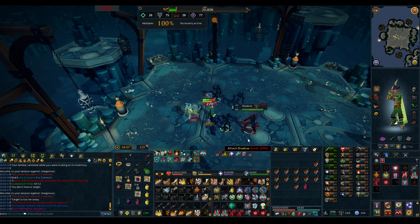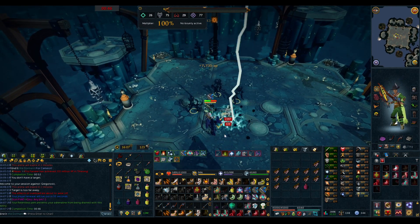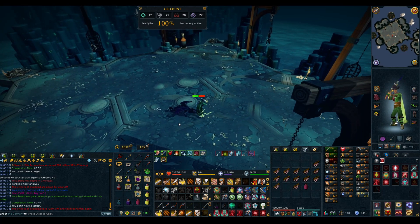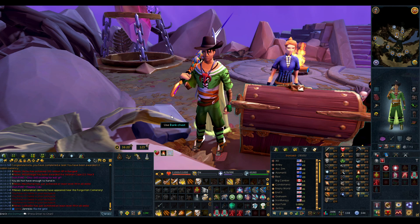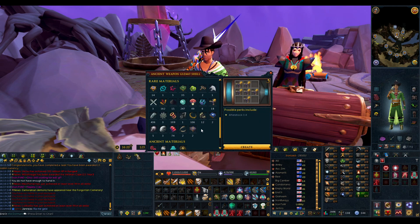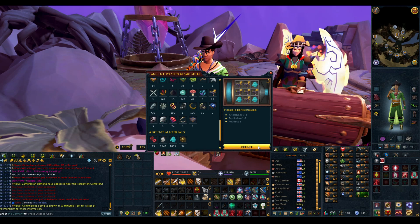I did a couple of hours of Slayer and I'm just about to finish my one hour of Greg. Came back to try and get Chroming but no luck — aura is pretty much gone. Might as well try and get best in slot perks now for my offhand Blightbound. Let's go for Aftershock 4 Equilibrium 2. We have 18 Illajankians, which is enough for 3 tries since we need 6 Illajankians each. We have a 30% chance to get this, so I should be able to get it.